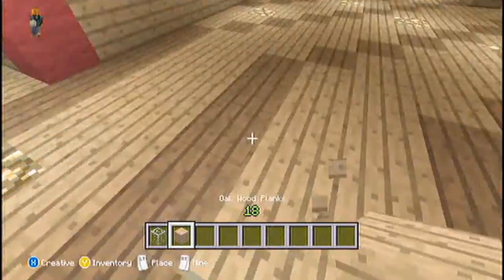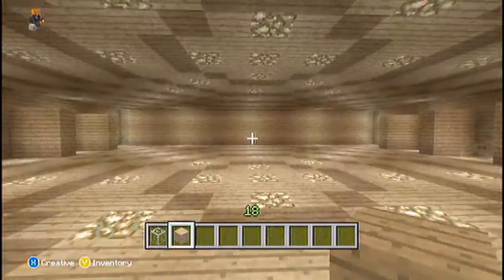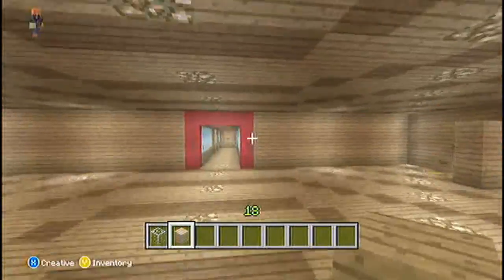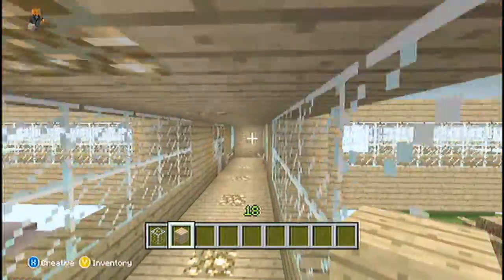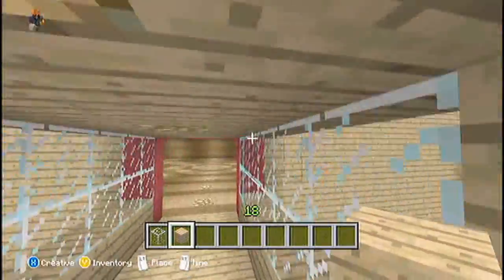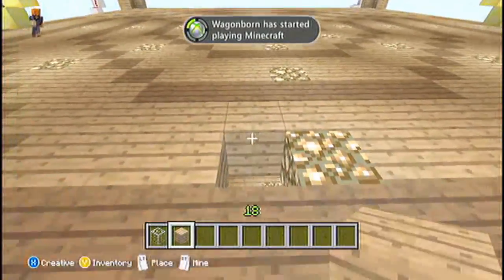Something else I added — I put this red wool here because I'm going to start making maps going that way, and I'm going to put blue wool too. So when you spawn in and don't know which way to go, you can say 'oh yeah, I went the red way,' and then you can remember which door based on the signs and everything.